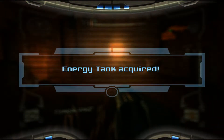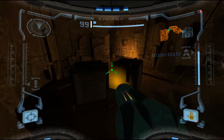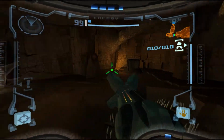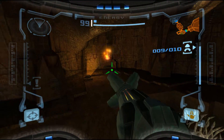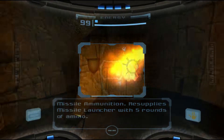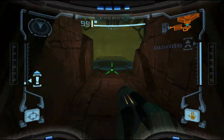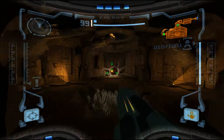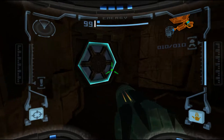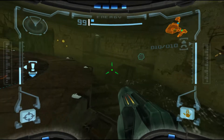So this is where the demo ended after you pick up this energy tank. Missile ammunition. So we need the morph ball to go through there. I guess you can't go this way because the demo — there's like a time-space anomaly blocking that. Because I was wondering, like, you can go back and get the morph ball. Can you go through there? But no, they blocked it off.